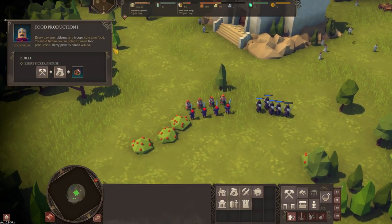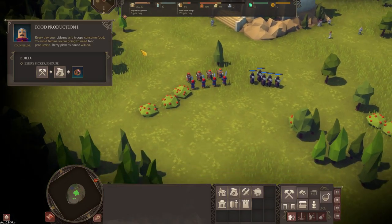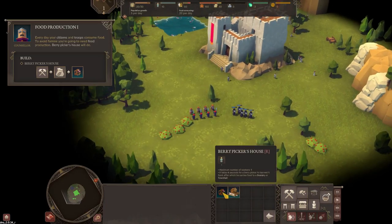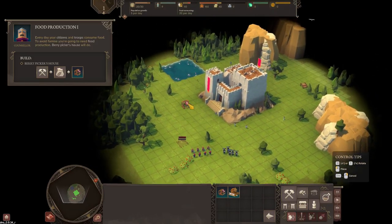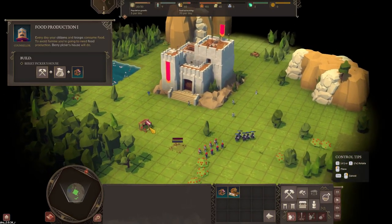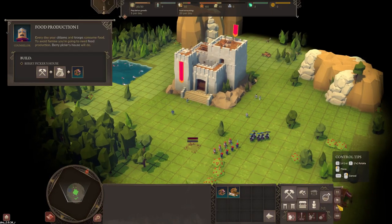Food production - we need to build some berry picker houses. Click on Build, then the food icon, and click the berry house. We've got berries here so we'll just build it here and we should get a builder come round. We can speed up as well - I think it's the F keys, F2 to speed up a bit.